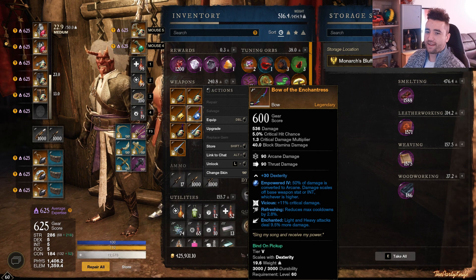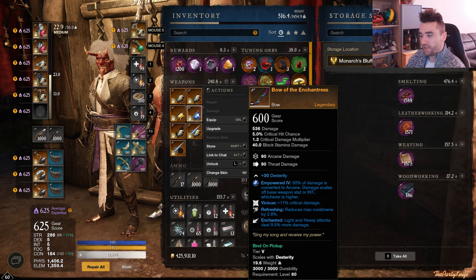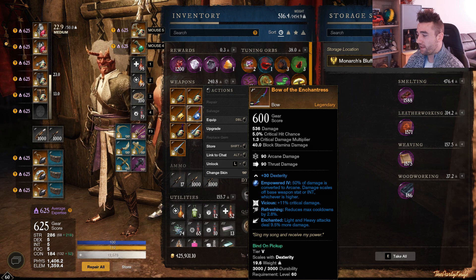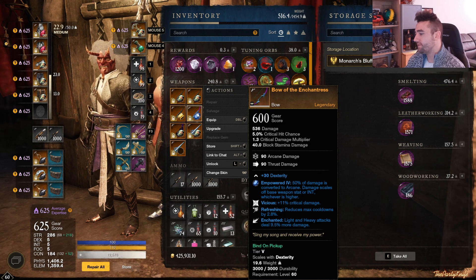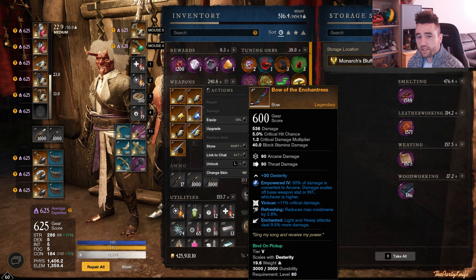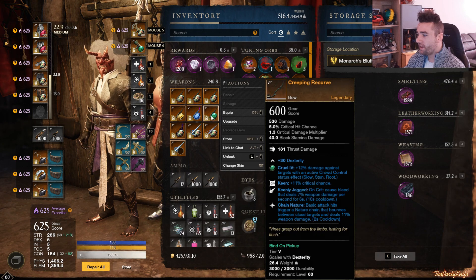Bow of the Enchantress — this one drops in Dynasty Mutated as well, exclusively in Mutated, but it drops from any minion in the dungeon, so the drop rate is fairly easy. Vicious, Refreshing, and Enchanted — a good mixture of damage and refreshing, so a decent all-around bow. Then we have the Creeping Wee Curve — Keen, Keen Deject, Chain Nature.